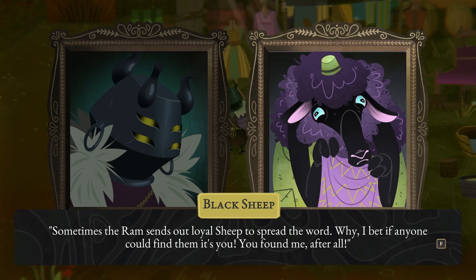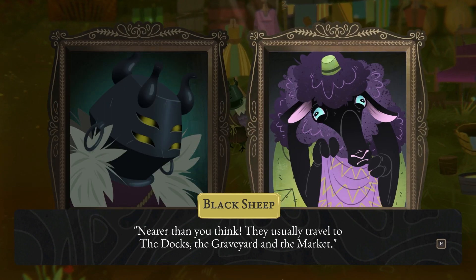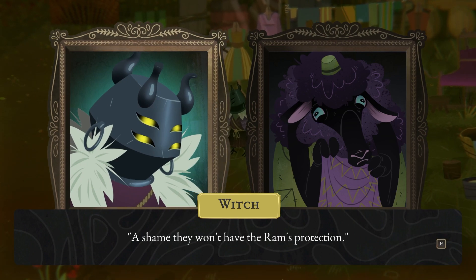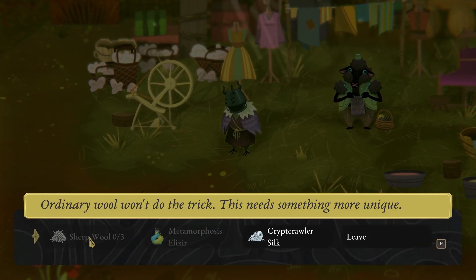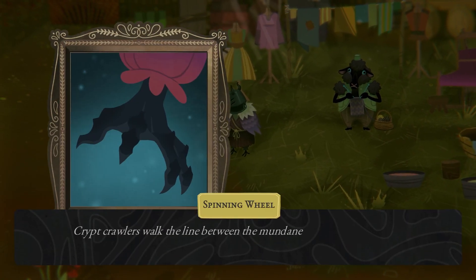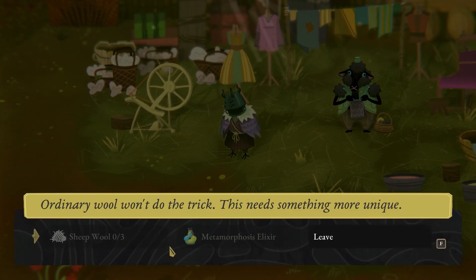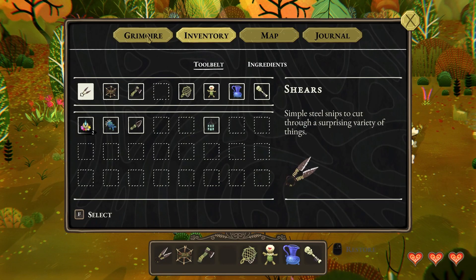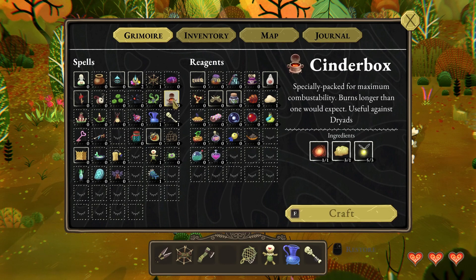The ram guards his flock like an ogre, you won't be able to get a single hair off them with him watching. Unless you find his missionaries - sometimes the ram sends out loyal sheep to spread the word. I know where there's one of them, in the graveyard. They usually travel to the docks, the graveyard, and the market. I've got plenty of fleece here, but if you have something special in mind, put it in the spinning wheel. So three sheets of wool, and crypt crawler silk. Crypt crawlers walk the line between the mundane and the supernatural, and the silk holds the key to that boundary. We need a metamorphosis elixir - let's have a look, I need to go find a dryad.